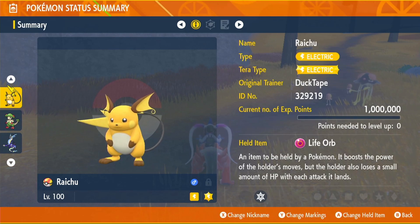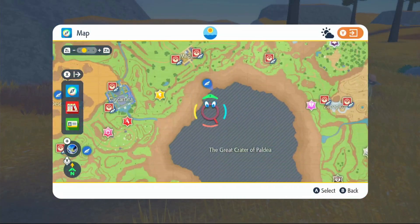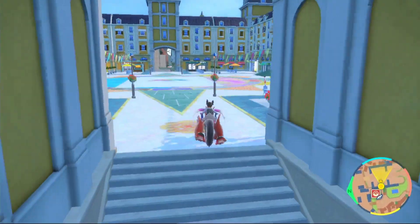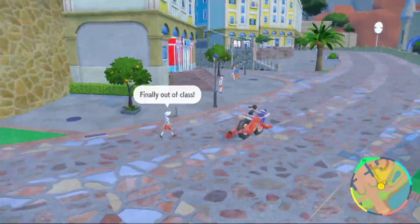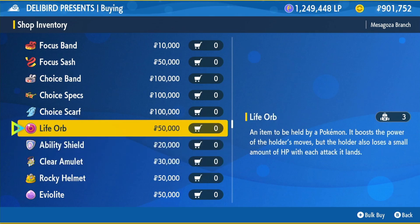We're going to be holding the Life Orb. What this does is it increases our damage by 30% at the cost of some of our HP after every attack. This doesn't include setup moves or moves that don't hit your opponent — just the ones that do damage. To get this item, head over to the main town, Mesagoza. Come over to Mesagoza West, go forward and then turn left through this archway. Then turn right and go forward until you reach the bottom of these stairs. Turn left onto this little path, then turn left again to the Delibird Shop. Once you're inside, click Battle Items, scroll down, and about halfway down you will find the Life Orb. It will cost you $50,000. Go ahead and buy that — it's going to help us a lot on our one-shotting build.